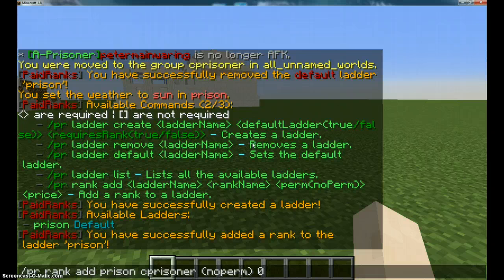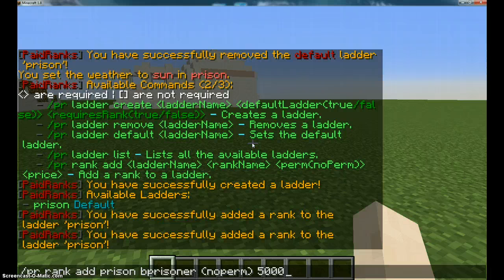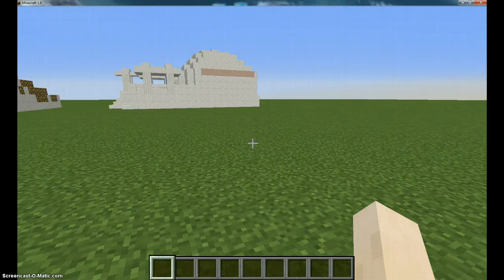Basically all you do from there is pretty easy. You make it B prisoner because that's my second rank. You put it to whatever your ranks are and then you want no perm or whatever. Then you want your price — I'm going to put $5,000 because that's my rank up price. Then A prisoner, no perm, I'm going to put $10,000. And then we've done that.